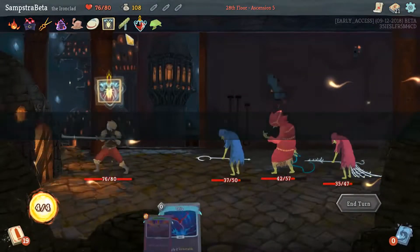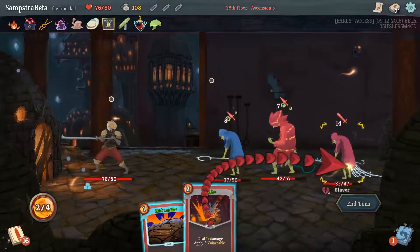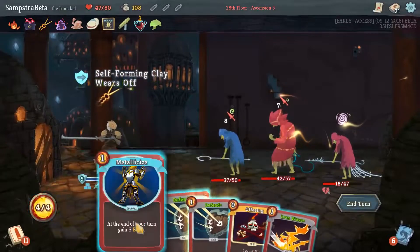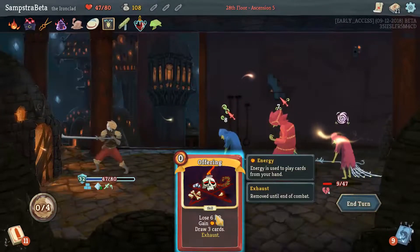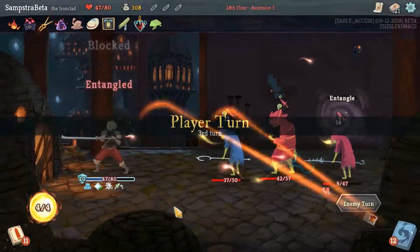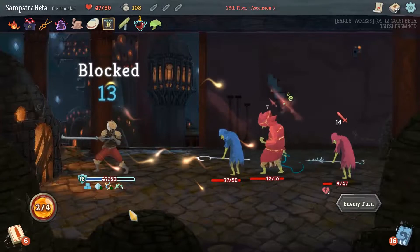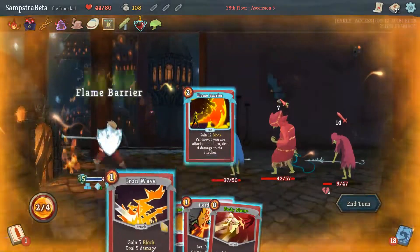When using Entrench, you generally want to use it unless your block is very low, like three to five. If you have at least 10 to 15 block, use it. Keep in mind you should play all other defensive cards before Entrench so you can double that block as well. Don't use Entrench at the start of your turn if you have other defensive cards to play first — use Entrench at the end of your turn. Same with Body Slam: use it at the end of your turn to maximize your block for the attack.